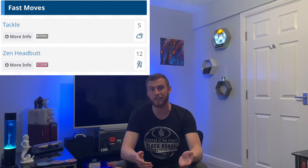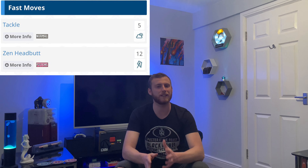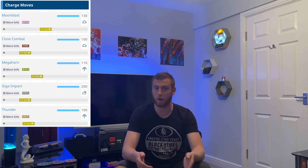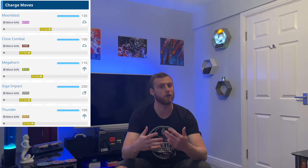Starting with the fast moves, unfortunately Xerneas does not get a fairy type fast move, so for the time being we're going to have to deal with Tackle and Zen Headbutt. I was really hoping Charm was going to be in here - that would have made this Pokemon so overpowered. They might bring a new fast move in on a future raid day, but for now that lack of STAB from the fast moves is probably going to affect Xerneas in terms of it being a dominant top attacker. Moving on to the charge moves, Xerneas can have either Moonblast, Close Combat, Megahorn, Giga Impact or Thunder.